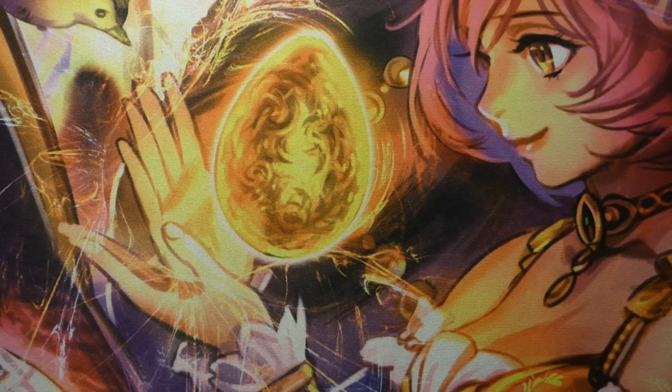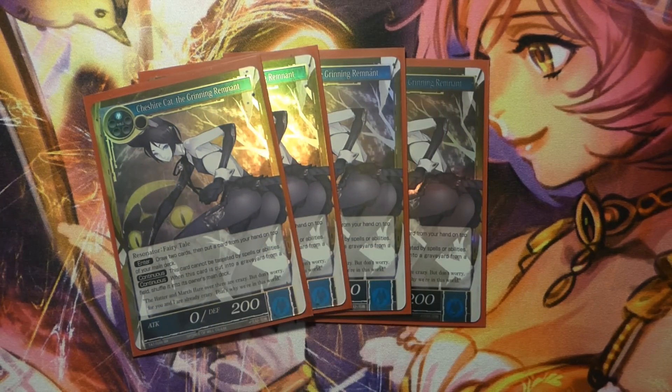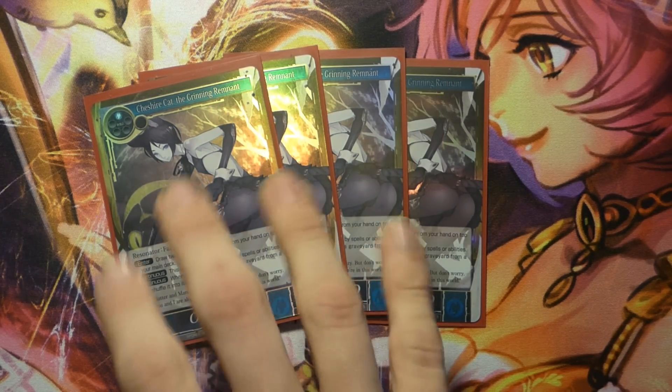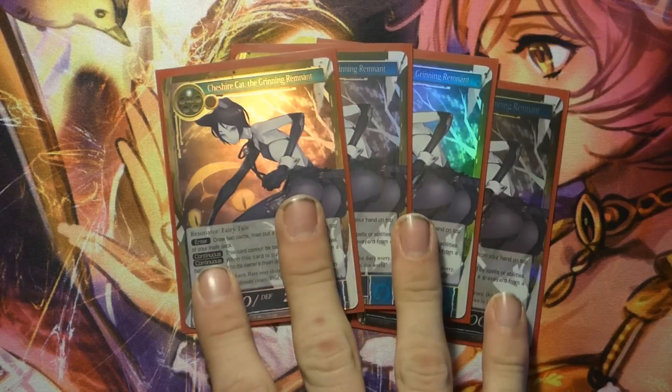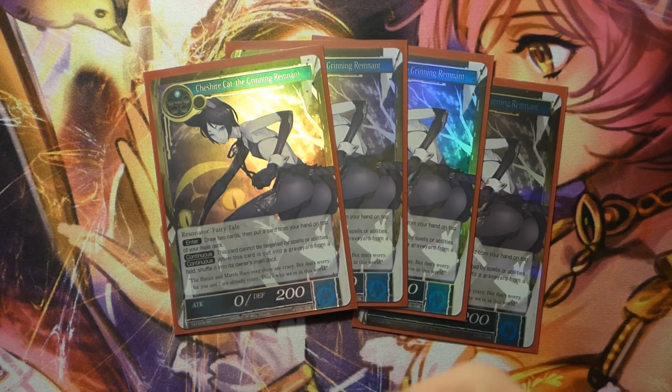Now I'm going to dive into the resonators, but only talk briefly about the ones I added that weren't originally in the list. Let's start with four Cheshire Cats because we like our dig, draw, and filtering through the deck — it replaces itself, and it's a nice turn-one play, especially if your opponent tries to remove your resonator on their first turn, which makes it a little difficult for them.